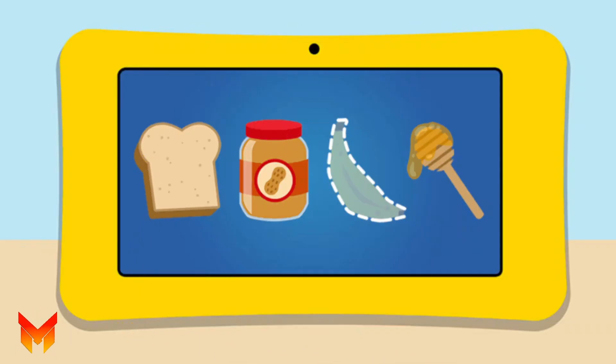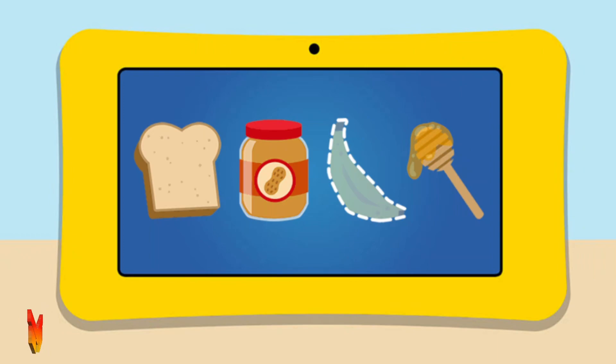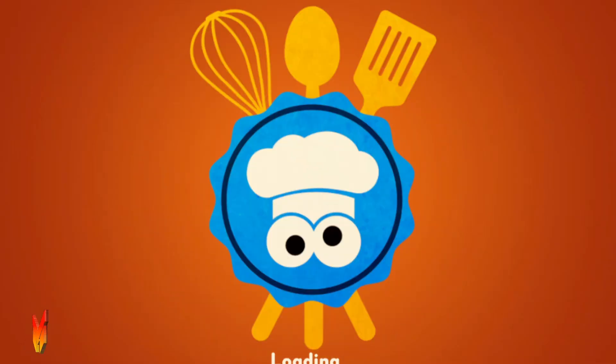For this recipe, we'll need bread, peanut butter, banana, and honey. Oh no, looks like we're missing banana. Come on, we gotta go get some more. To the banana farm!